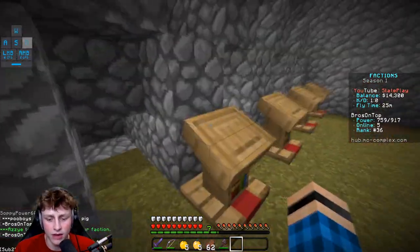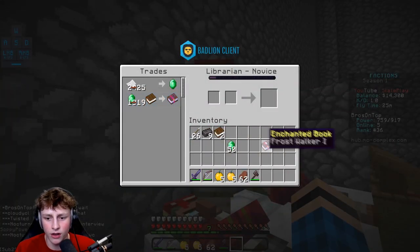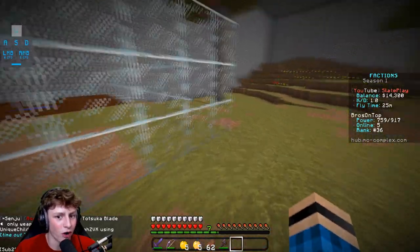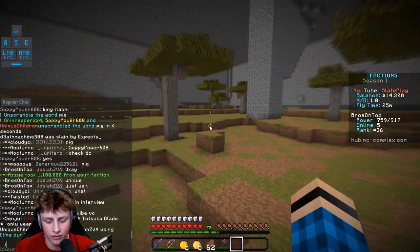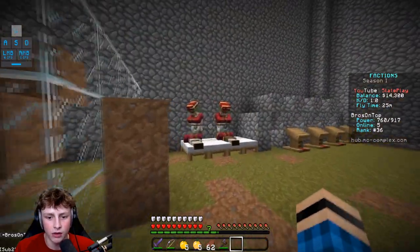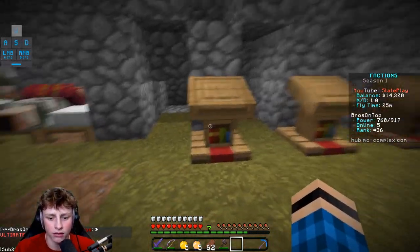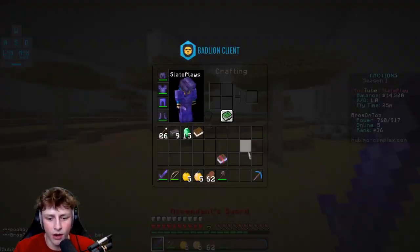I'm going to place the totem near this villager and break it — I don't know if this is how it works. Earlier when I broke them it would change what they looked like and give me a better trade, but it's not doing that now. Frost walker sounds overpowered — if I have it on my boots I can walk across water and it makes ice, which could literally break people's bases. I'll grab the efficiency 5 book to put on my pickaxe at least.